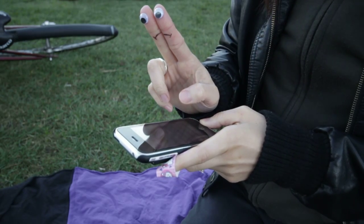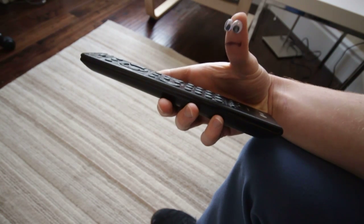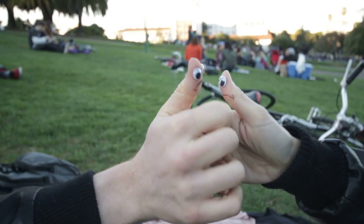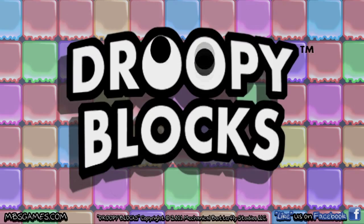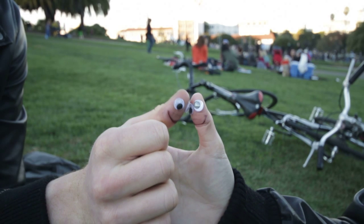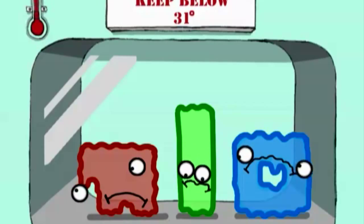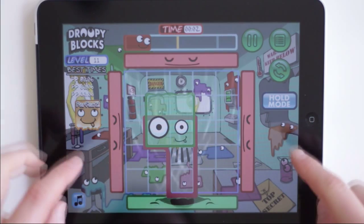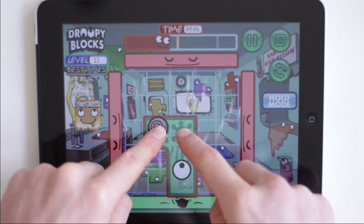Are your fingers bored? Give them some droopy blocks in the wild puzzle game from Mechanical Butterfly Studios. The droopy blocks have melted and need the help of your fingers to get them back into their original shapes. You have never played a puzzle game like this.